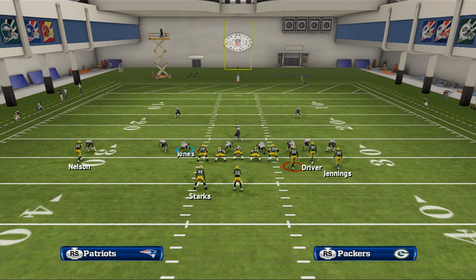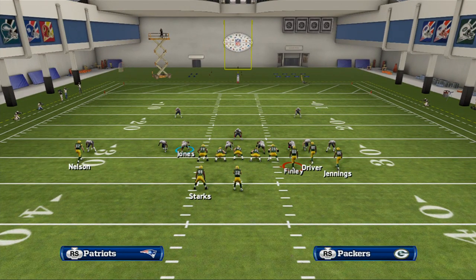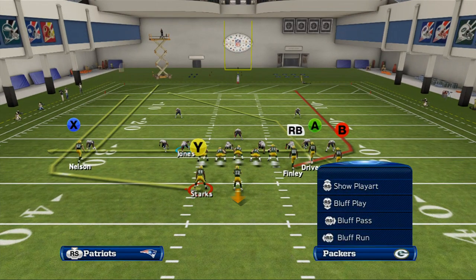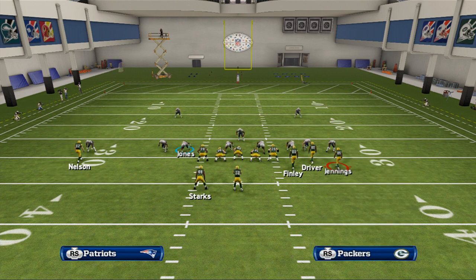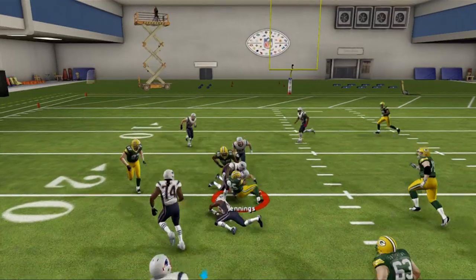Here's what we're going to do. First, we're going to put Greg Jennings on a crossing pattern to create a natural pick and rub between Jermichael Finley and Greg Jennings. Next, we're going to put James Starks on a wheel route to clear out the middle of the field so that when Jennings crosses, it's a one-on-one matchup with room to run after the catch. Third, we're going to put Greg Jennings in motion — motion him inside and snap it before he sets so that we get him moving. You should see this drag route be effective for beating man-to-man coverage.